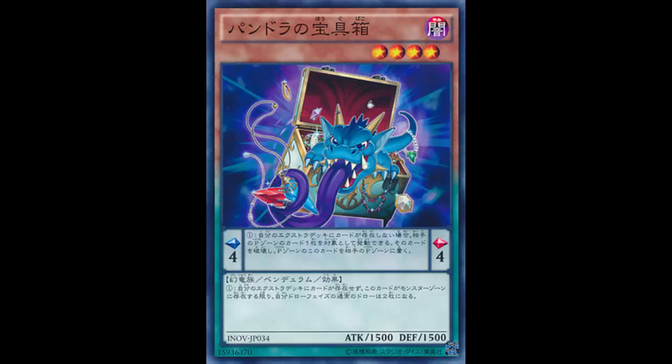Welcome back to more card reviews. Today we're looking at an interesting, kind of trolly card. This is Pandora's Treasure Box — it's a Dark Worm Pendulum Effect Monster, Level 4, with a Pendulum Scale of 4.